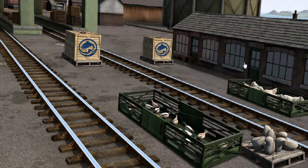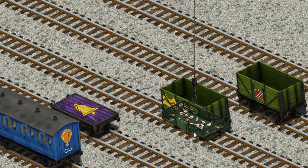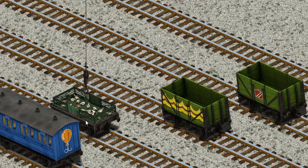It's a busy day at Brendam Docks. Thomas and his friends have many deliveries to make. James must deliver the ducks to Farmer McCall's farm. Help Cranky find the cargo. There you go! Let's lift and load. Now the cargo must be loaded. Help Cranky find the purple flatbed with the picture of a bell. There you go!